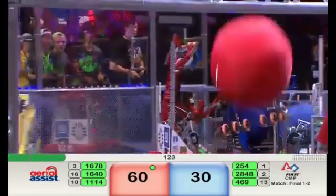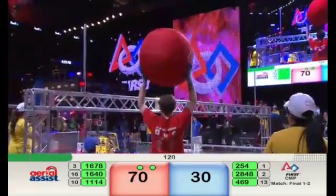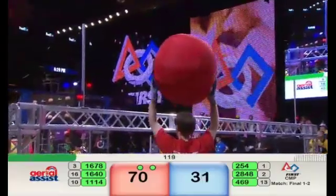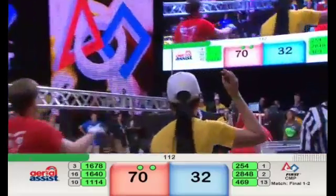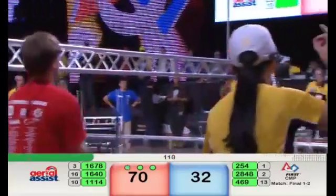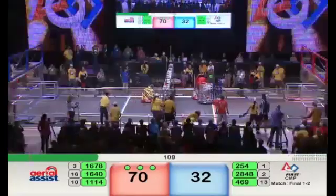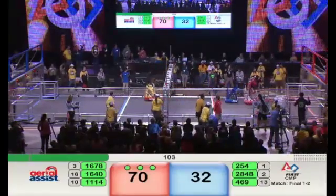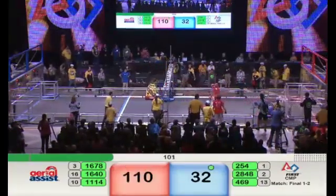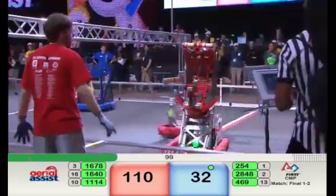On the near side of the field, Red Alliance robot 1678 has the ball in its possession — it shoots and picks up 10 truss points. Human player now with the ball wants to inbound it to a robot. Symbotics catches the ball, now tries to navigate around the obstacles on the fast break — they score! 110 to 32.